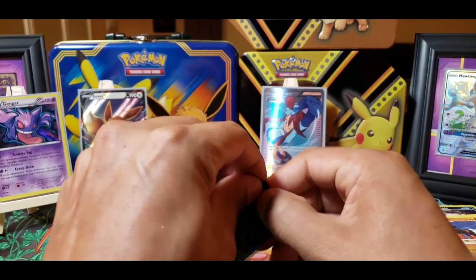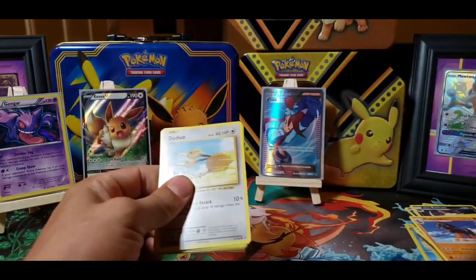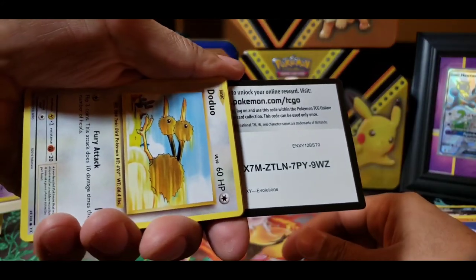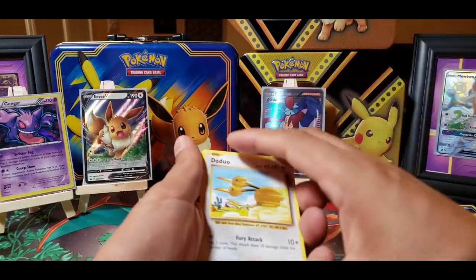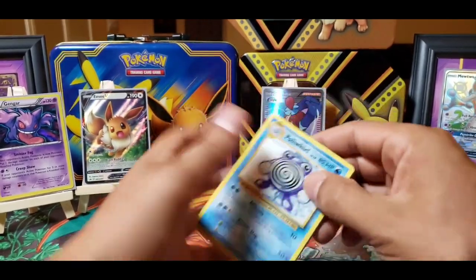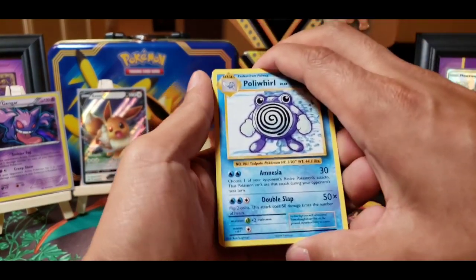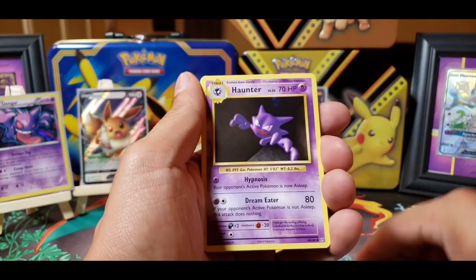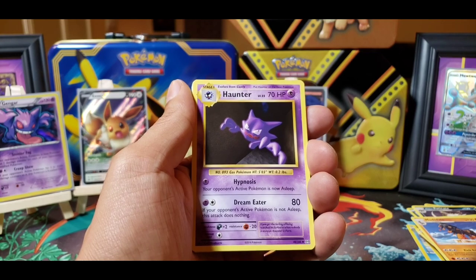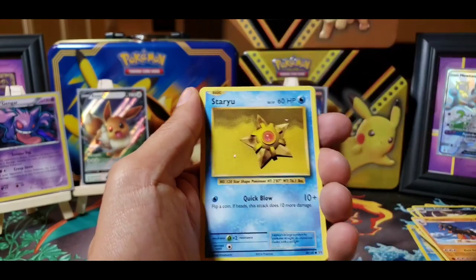The last pack for this video — Evolutions. Almost done with this set, almost have the master set. Just missing a few of the rarer, harder cards to get, like the Full Art Mega Charizard and the Full Art Mewtwo EX. I bought a Mewtwo EX and had problems with it in the mail — they're trying to resend it. I didn't spend too much money so I'm not too worried.